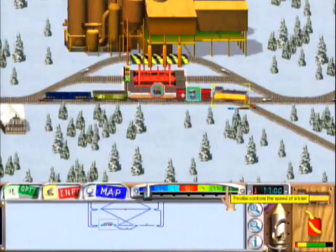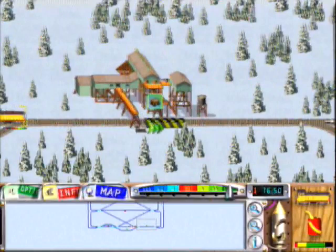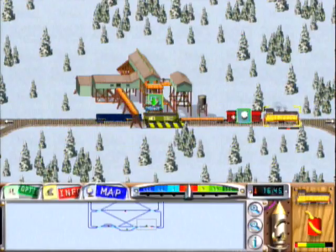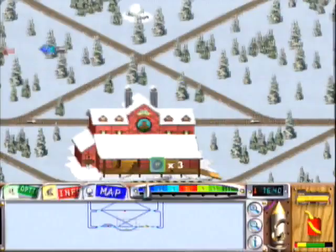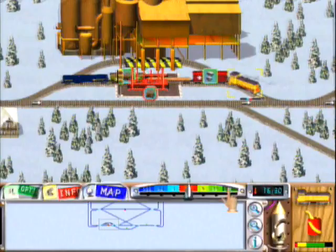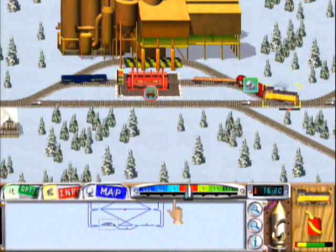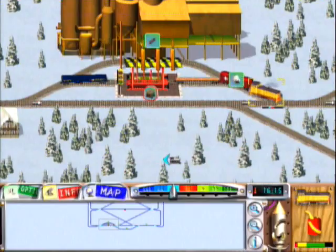There's a rotary dumper, so let's pick up the iron ore so that we can get ready for the next task. This is the only non-tutorial level in the entire game where you have to use a rotary dumper. A new load is available. You have a new delivery. Now we've made some steel for the next stage.